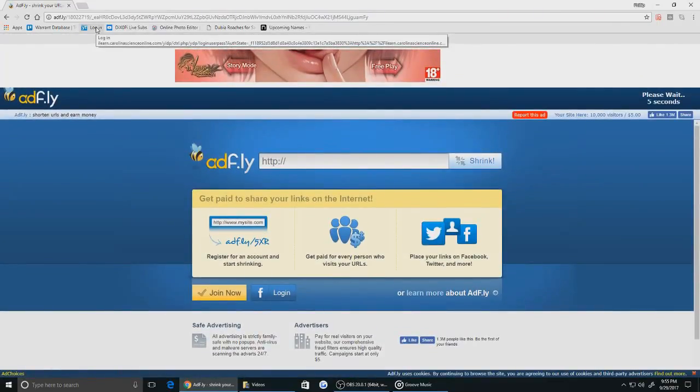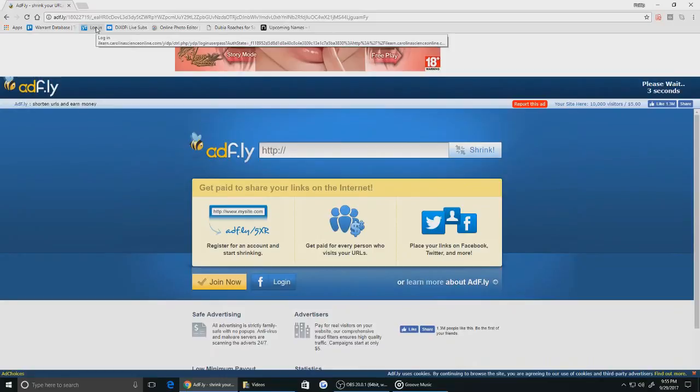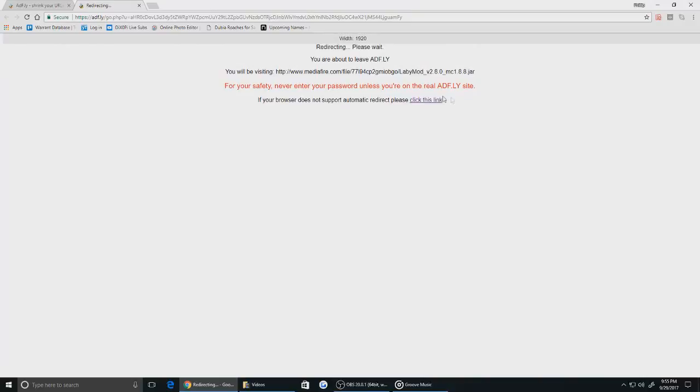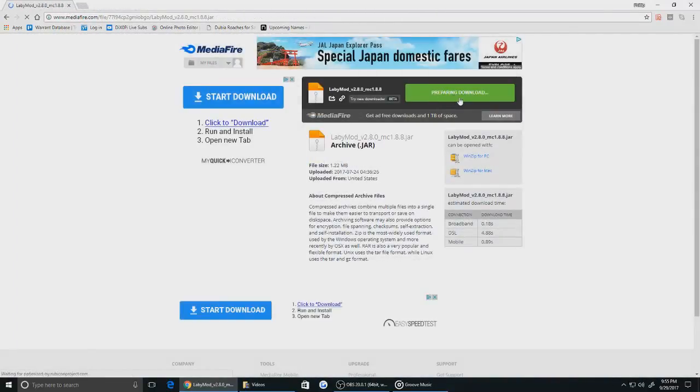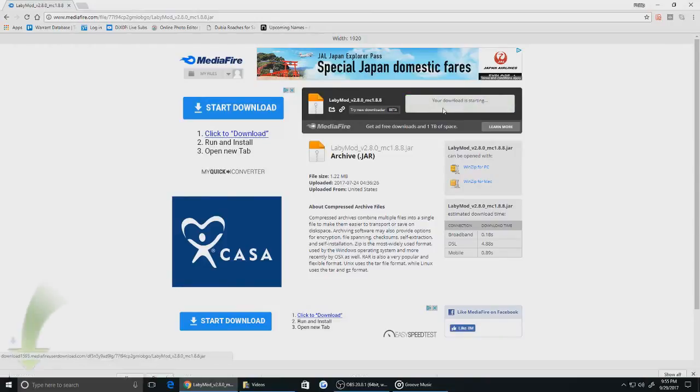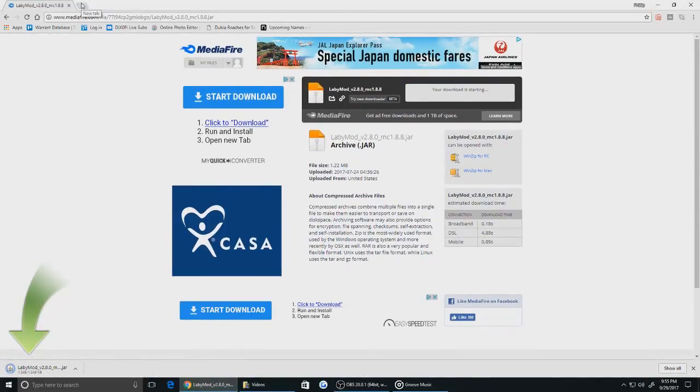Skip it. And it should look like this. You can either click this link because I do and I have no patience. It should take you to Labymod 2.8.0 MC 1.18.8. Keep it — it should download. Should be the same for all browsers.